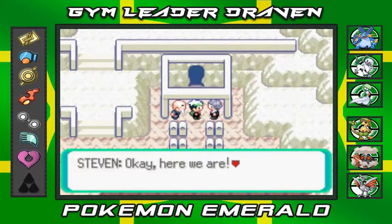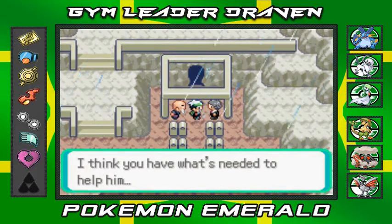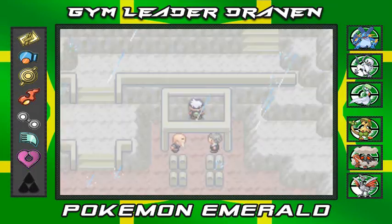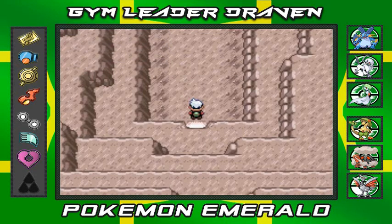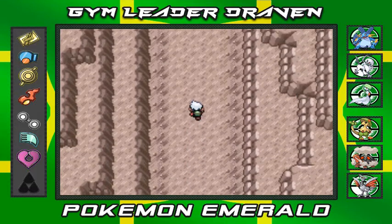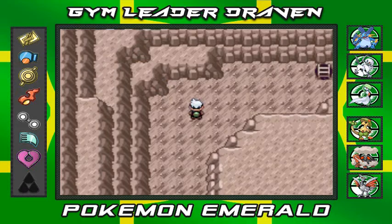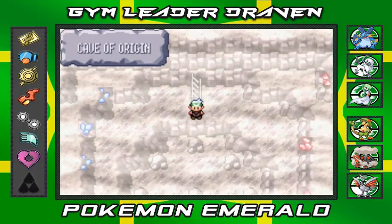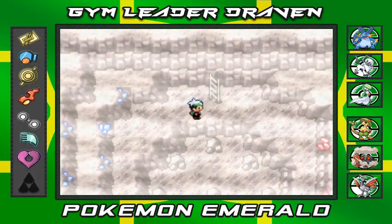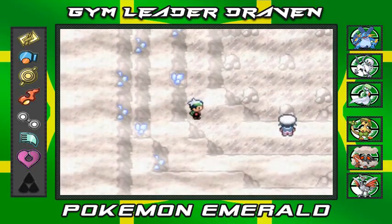The Cave of Origin has opened up and Steven says inside you'll find someone named Wallace who has what's needed to help. This is exactly where in Pokemon Ruby or Sapphire you'd battle and capture the legendary Pokemon. But in Pokemon Emerald's story mode, this is where we start finding out what we need to do — we need to stop this crisis. It's really quiet and smoky in here.